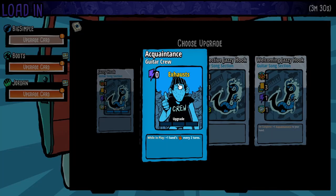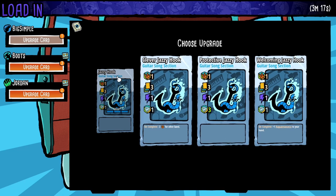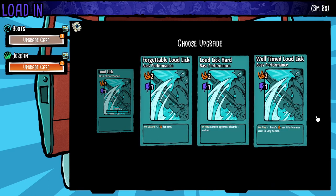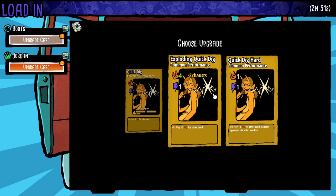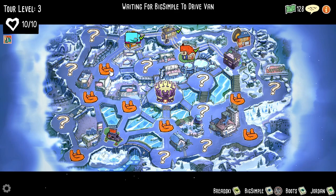Acquaintances, I believe, are passive benefits that stay out on the field — every two turns they give you some more hype, so those are pretty good. We're choosing the upgrade for this card; these are three different upgrades for the same card, so you can try to optimize and pick upgrades that work better for your deck. I really don't know how to play this game effectively, if I'm being honest. It's not the game's fault — every game has a learning curve, and this game's no different. The real-time elements are a curveball for me.